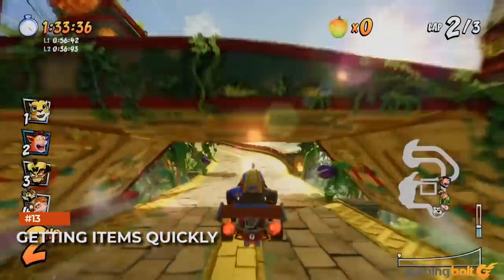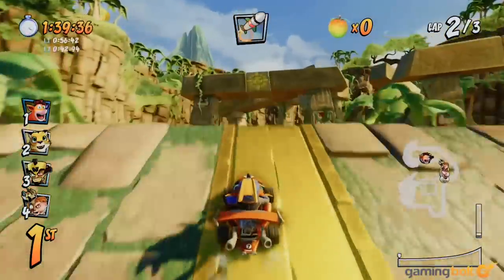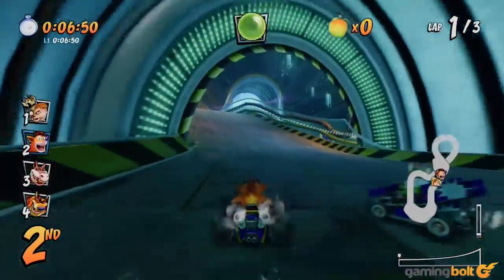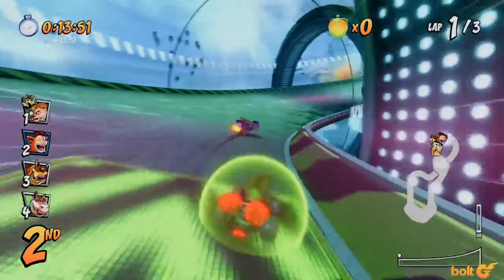Every time you hit an item box, the game does that thing that every kart racer does and goes into a slot machine roulette routine that takes a couple of seconds before you get your item. You can skip those seconds if you want. As soon as you hit a box, just press the item button once, and you'll get whatever item you were going to get immediately.